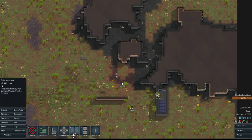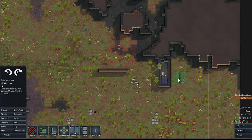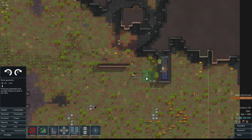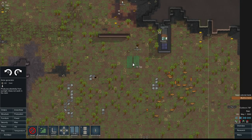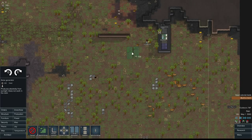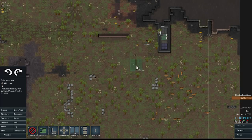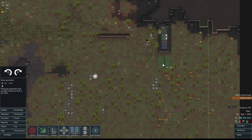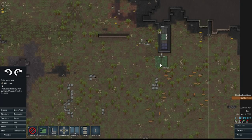Speaking of electricity, over here in this power tab we're going to go ahead and build a power plant. I'm trying to decide where I want to do this, because this is what we connect our turrets to for our first defenses. I also want food to be somewhat close to our people. We'll do it here — this feels right. This can't possibly backfire, right?